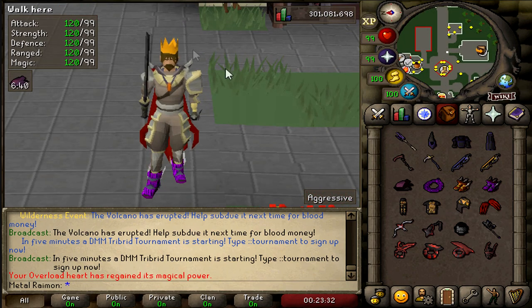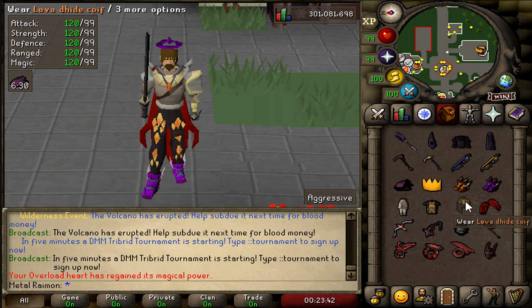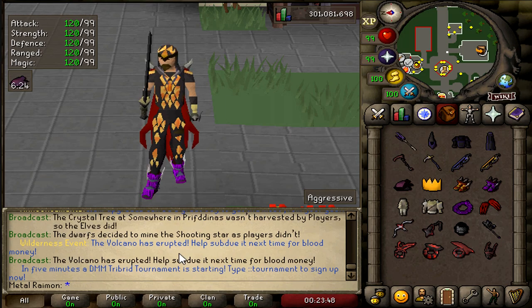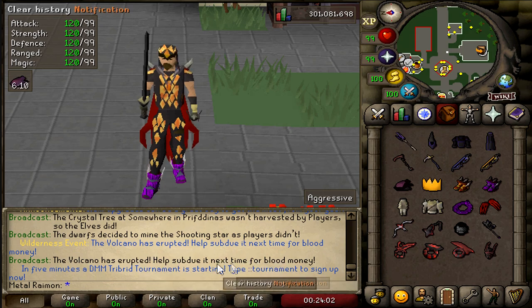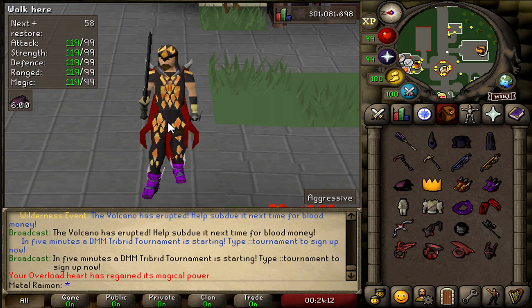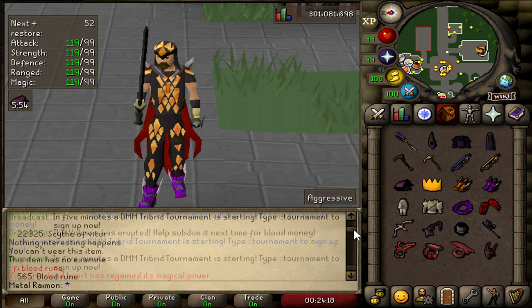It does have some custom cosmetics, such as a summer party hat, a beautiful fused halo, Primordial boots ornament, fused boots, and Lava Dragon Hide — which is actually from a custom wilderness boss. It's a world event boss that spawns every once in a while. If we look at the chat, there are messages like 'The volcano has erupted.' When that spawns, you can go there and start mining for blood money. Kind of like a mining star event but in the wilderness with different rewards.